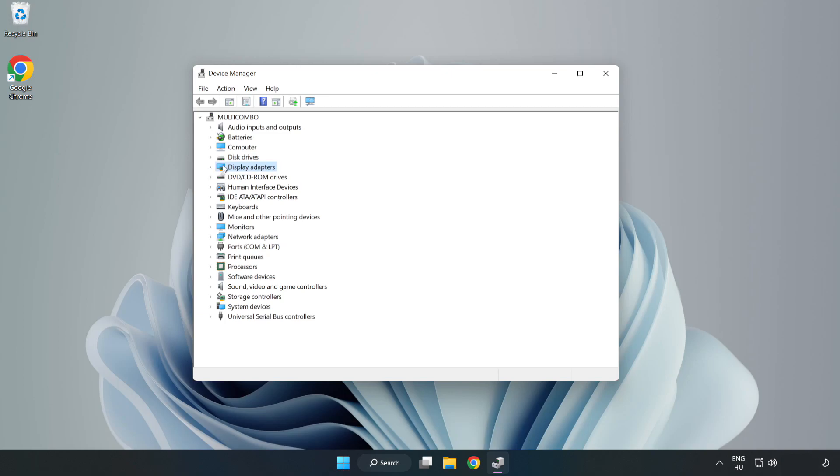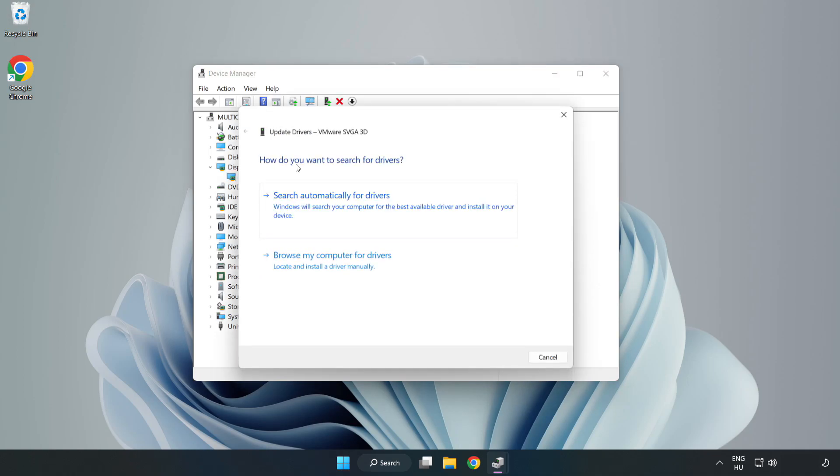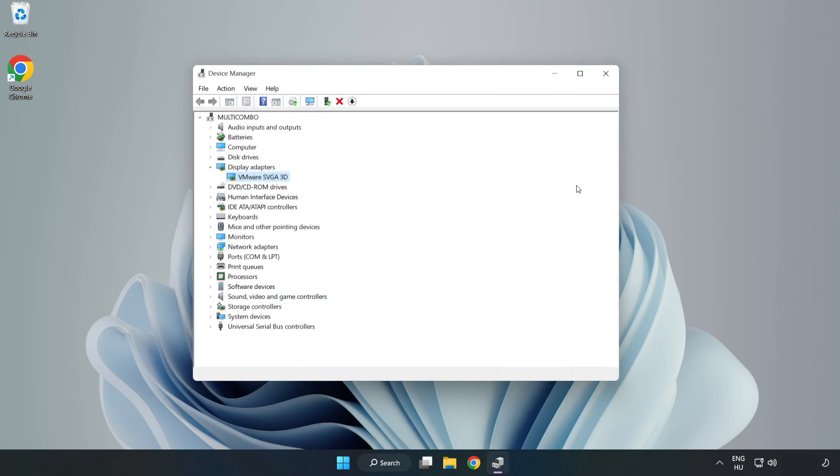Click Display Adapters, then select your display adapter, right-click and choose Update Driver. Search automatically for drivers, wait for the installation to complete, click Close, then close the window.